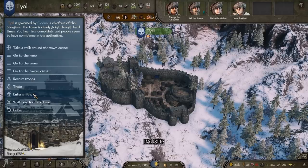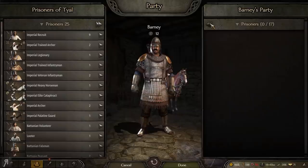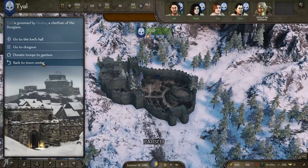Now we're just going to recruit some people. I still have 59 in my army - it's just that 45 of them are currently wounded, which is hilarious. Let's go into the dungeon and donate some prisoners. Crotor is actually still here - I actually wonder whether he's going to give me influence every day or something like that. I don't see anyone there - I don't know where Joron went. It must be because I had too many prisoners - that must be the reason.